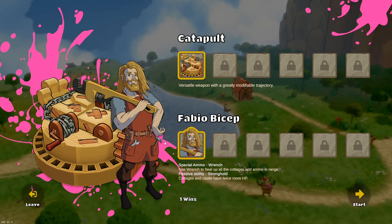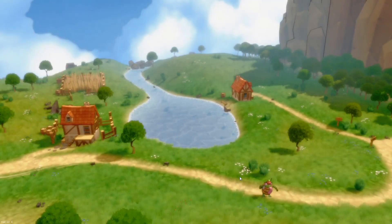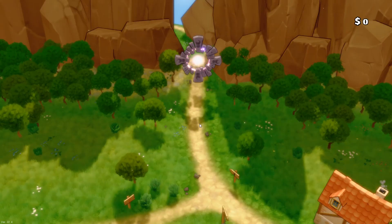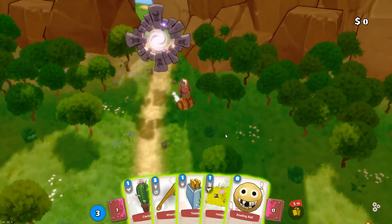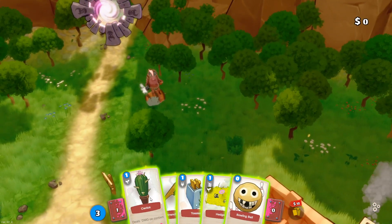Rudy Bicep can use a range to heal up all the cottages and ammo in range, and cottages and castles have twice more HP. So let's begin. Alright Rudy Bicep, let's go. We've got our enemies — we can actually zoom in and we'll throw things at them. We'll start with the cactus.